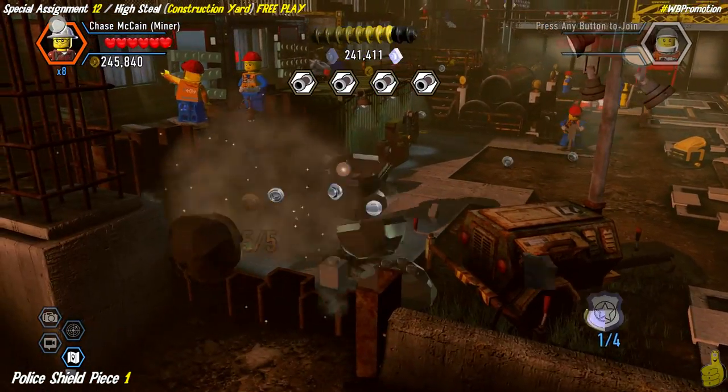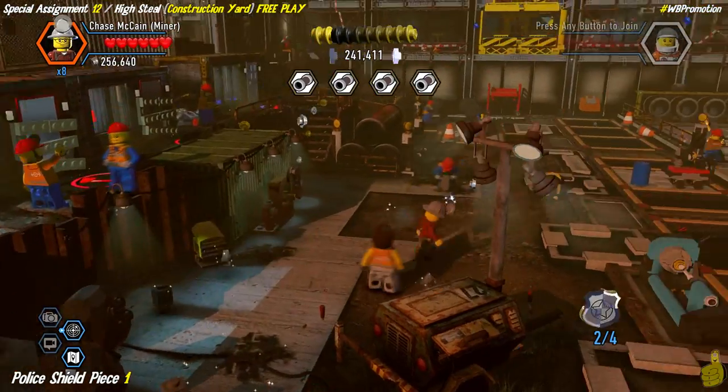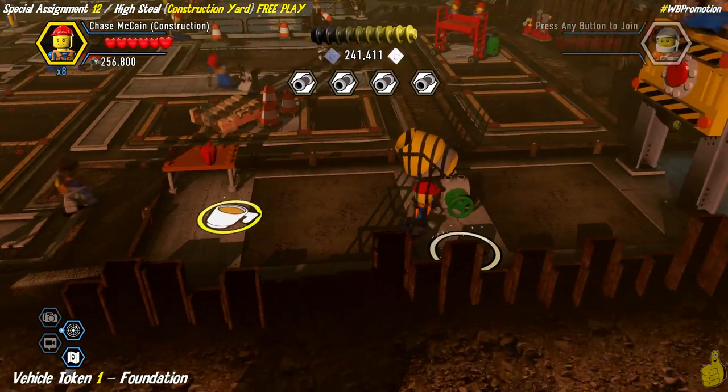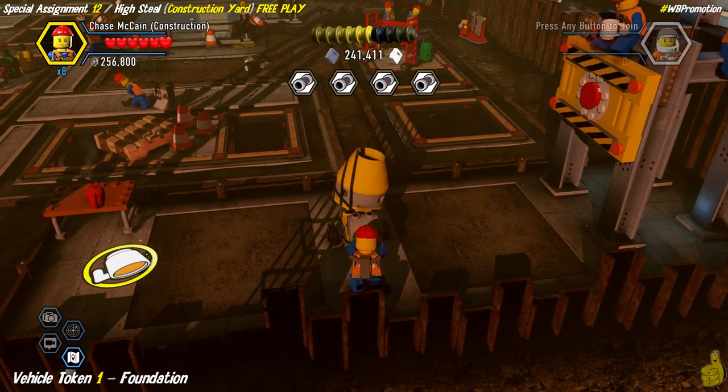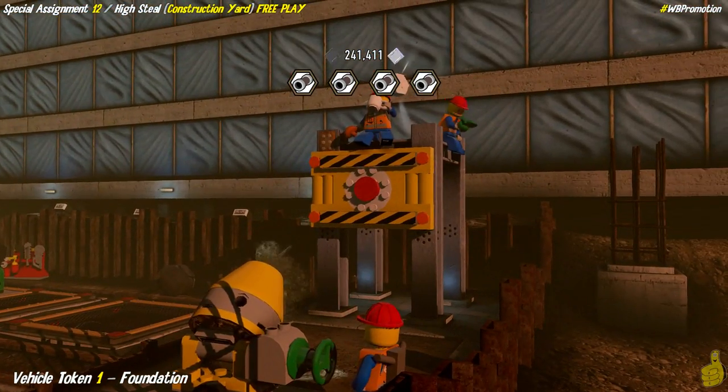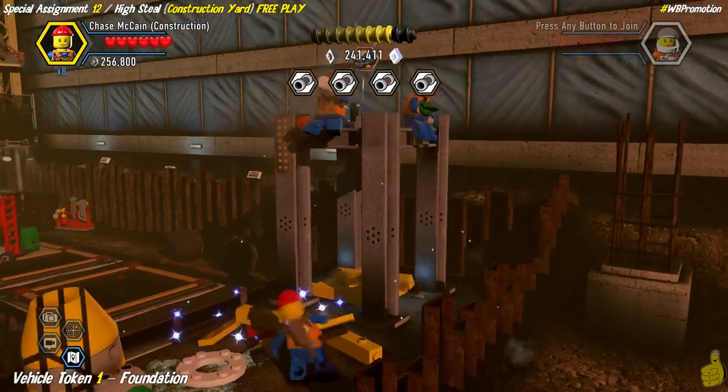We'll collect that police shield piece now - notice it's only number one however we've got two in the game because we accidentally grabbed one in story. We show you where to get it - it's at the very end and will be labeled quick link PSP4.